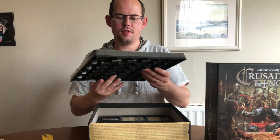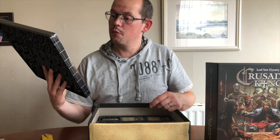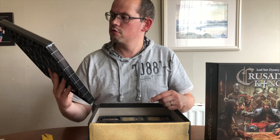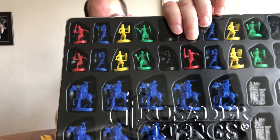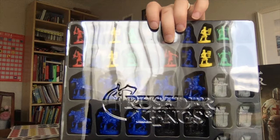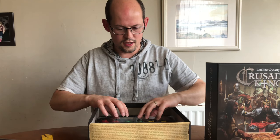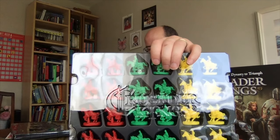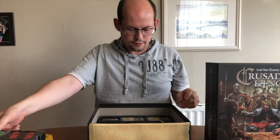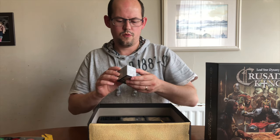Next up in the box we have tokens and miniatures. We've got some castles, some foot soldier armies, and some knights as well. Even through the plastic packaging it's got Crusader Kings embossed on it, which is pretty cool. There are some more knights in this smaller set as well.